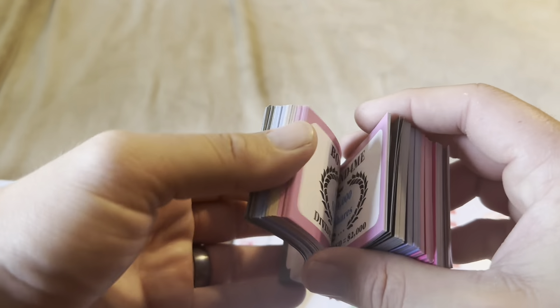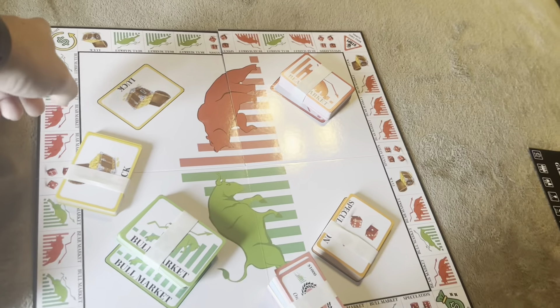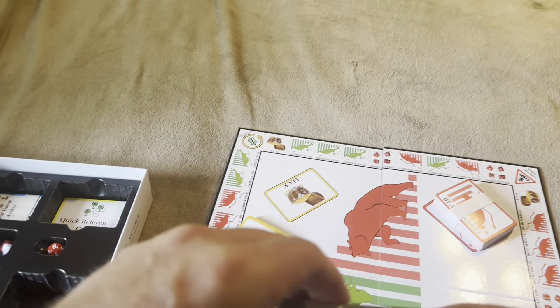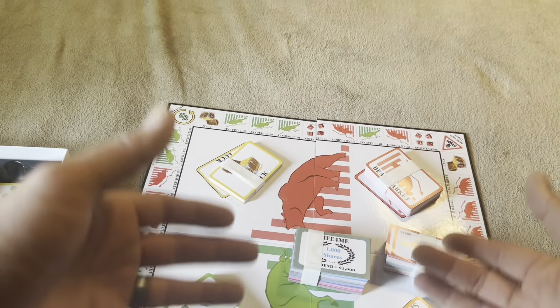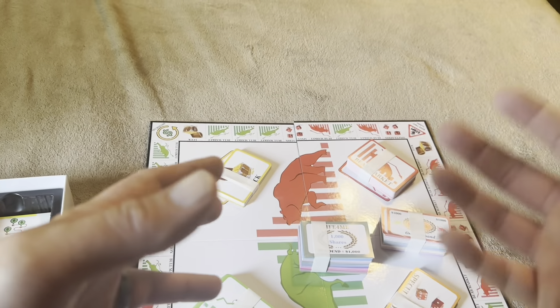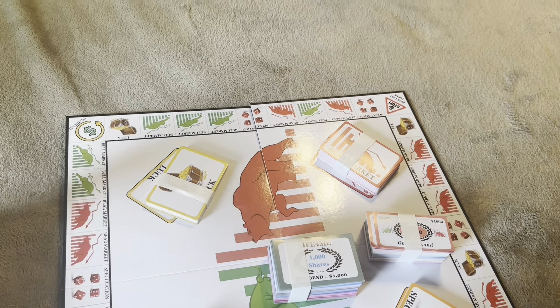You'll get the $1,000 dividend if you draw a certain card or land on Income. There's also a Dividend space on the board — if you land on it, your payout is based on the shares you hold. It's similar to Monopoly in structure: you draw cards, manage money, hold shares, and learn how the stock market works.